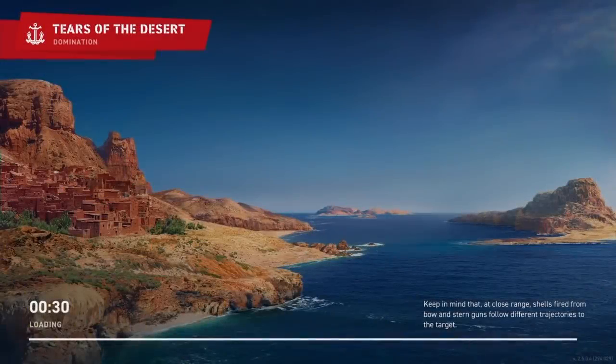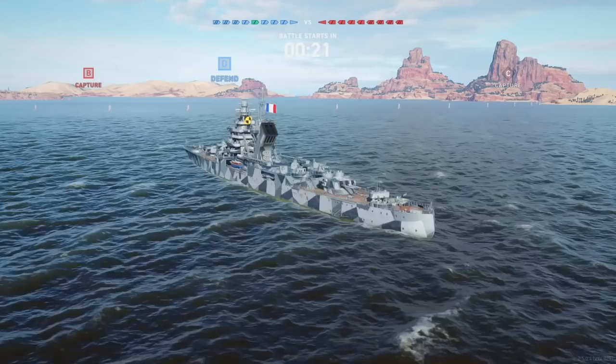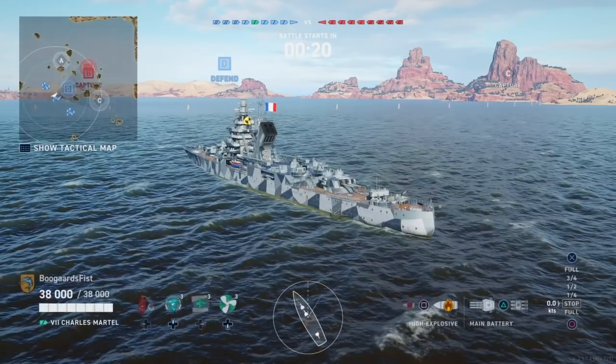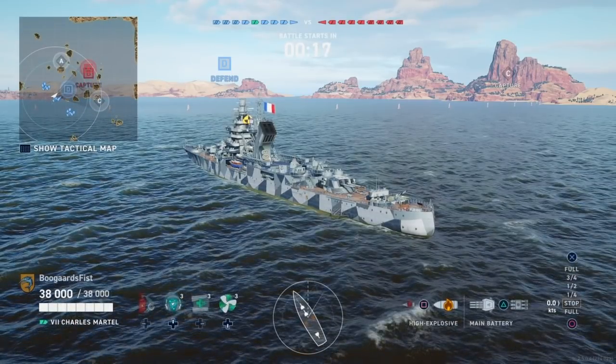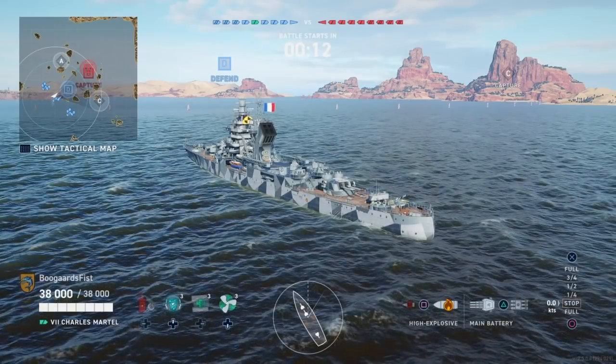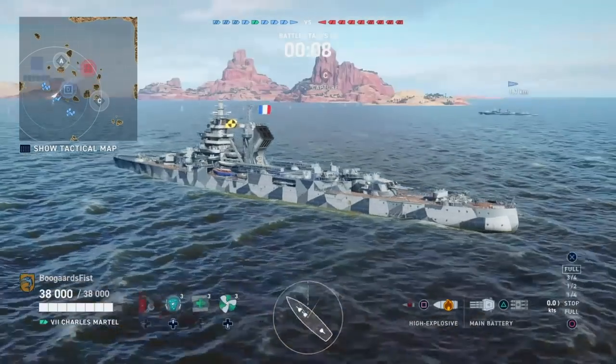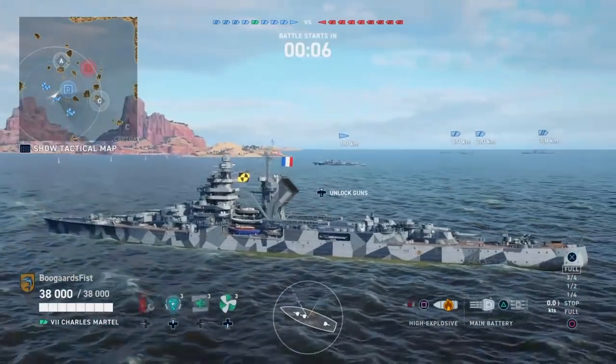Typically these are going to be the French and Japanese. We have Rue on the screen. I tend to like Rue and Makawa for these lines. The extra speed, the extra steering gears help with the dodge ability, and we're going to see that using our ship's movement is one of the key strategies we're going to be employing with these type of ships to keep ourselves safe.